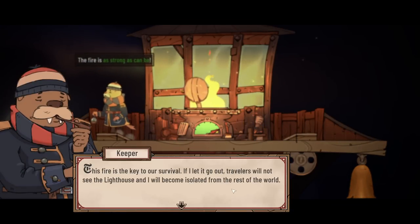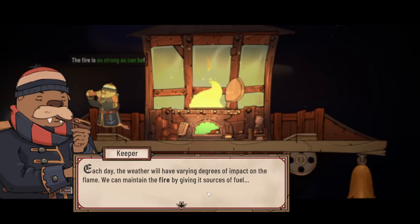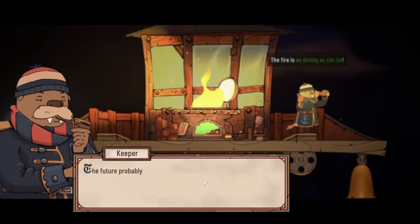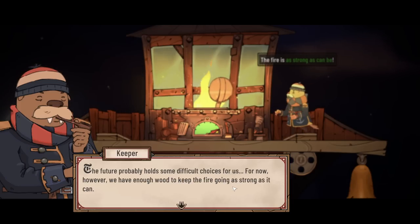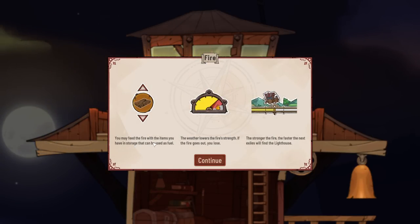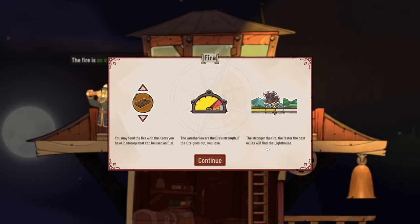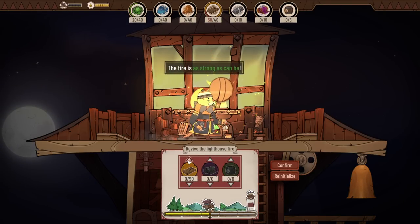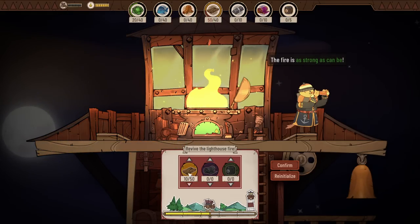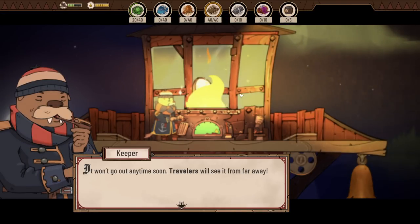This fire is the key to our survival. If I let it go out, travelers will not see the lighthouse and I will become isolated from the rest of the world. Each day, the weather will have varying degrees of impact on the flame. We can maintain the fire by giving it sources of fuel. However, items used for fuel are also materials required to build and reinforce the village — the future probably holds some difficult choices. Fill the fire with items you have in storage. The weather lowers the fire's strength; if the fire goes out, you lose. The stronger the fire, the faster the next exiles will find the lighthouse. So the fire is as strong as it can be — travelers will see it from far away.